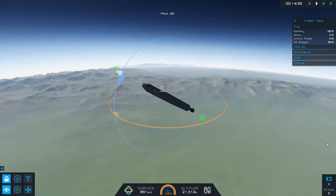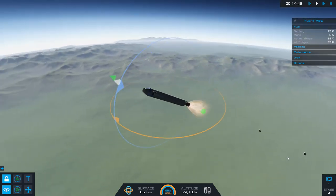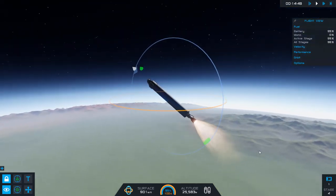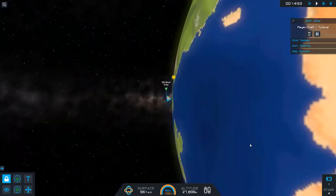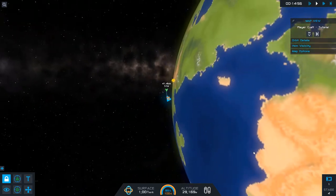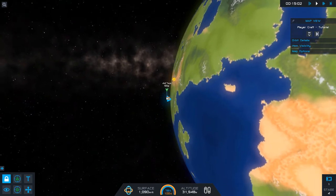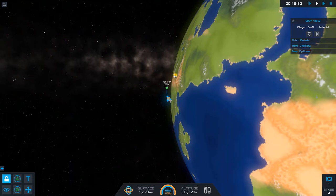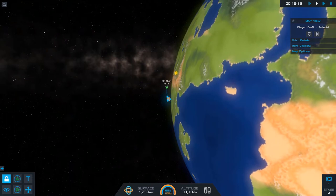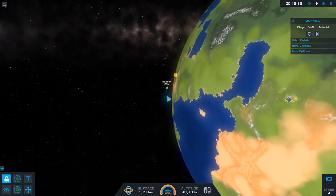Go for throttle up and reduced pitch to 30 degrees. That's stage one — jettison triggered. We're in good shape so far. Now I'm going to switch over to map view. Our map gives us a depiction of our trajectory. Right now we're on a ballistic trajectory, and at the rate we're going, we'll eventually come back down and crash into the planet. But with some additional corrections at the right moments, we can turn this from a ballistic trajectory into an orbital one.